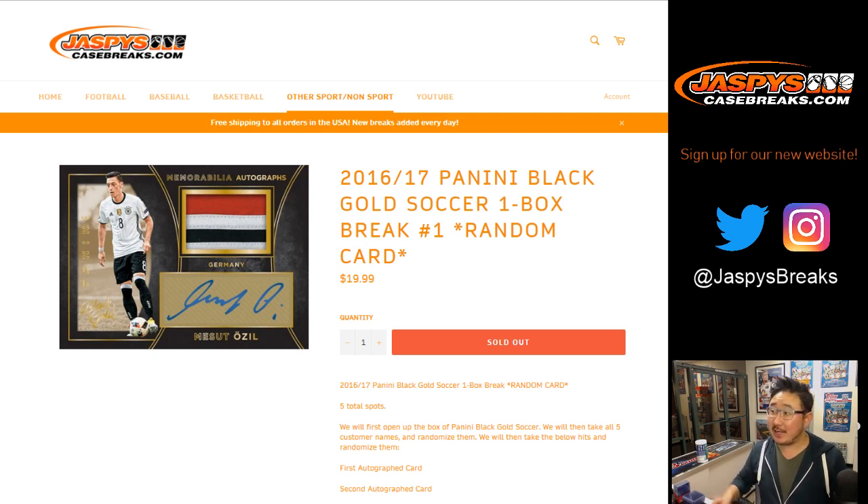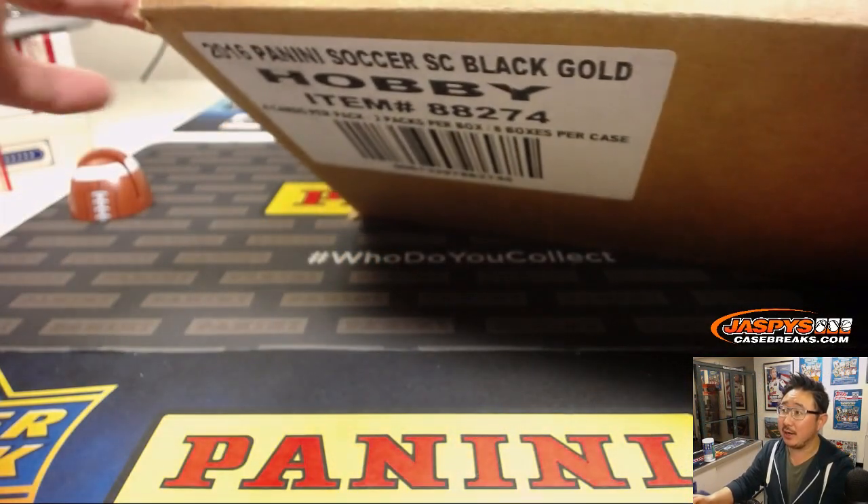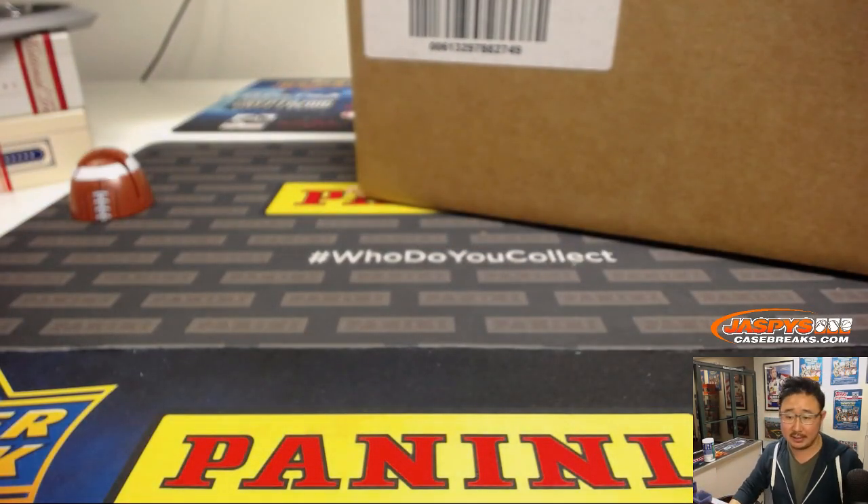Good evening, everyone. Joe for Jaspi's Case Break. I don't know where we found this, but thanks, Nick. I love the soccer. 1617 Panini Black Gold Soccer One Box Random Card Break Number One. And we're pulling these boxes from a fresh case right here, ladies and gentlemen. So let's see what's inside.